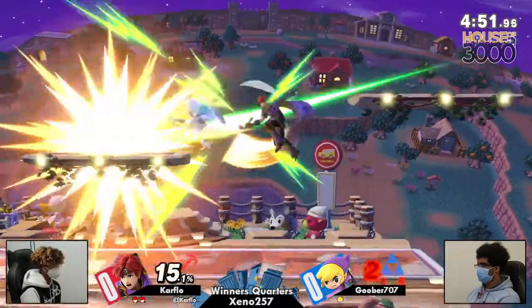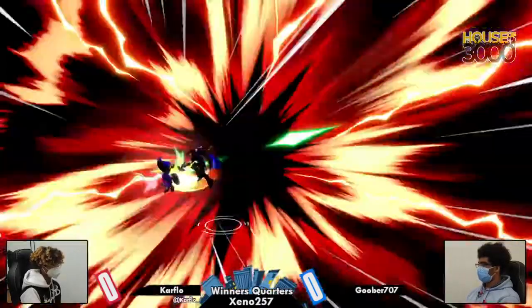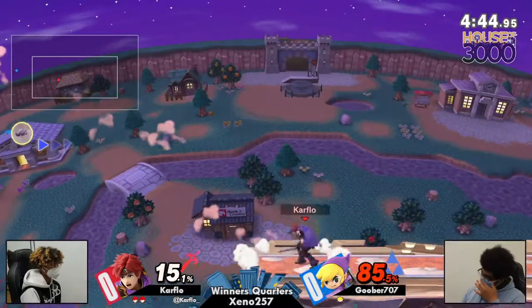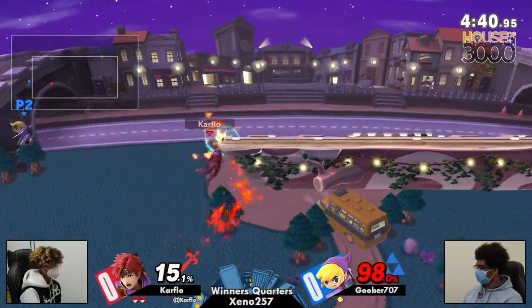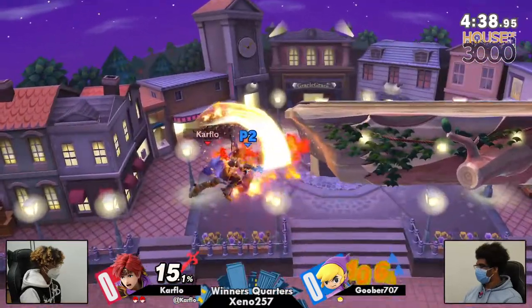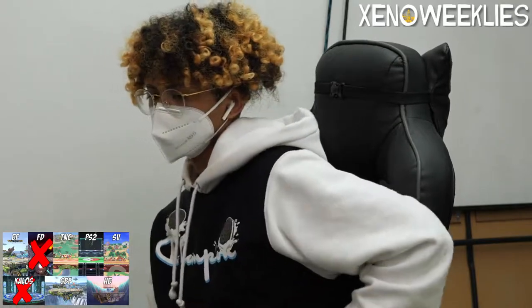Ascend away. Unfortunate that Toon Link up B doesn't combo like Young Link's. He was not enough — that was so fast. He knew that Goober was going to fast fall. Too low — stage spike. I don't think that was untuckable either.